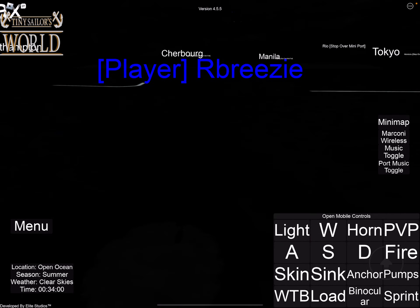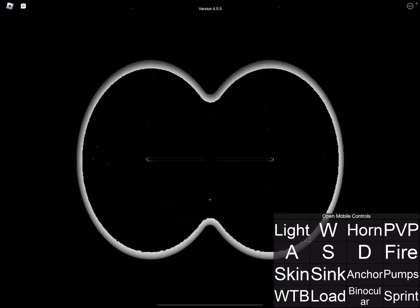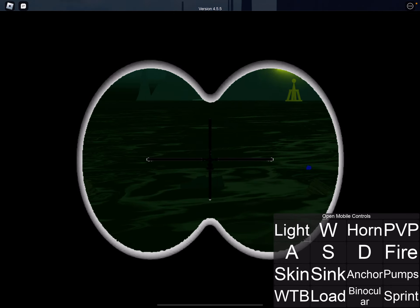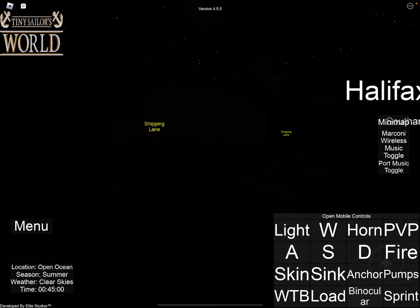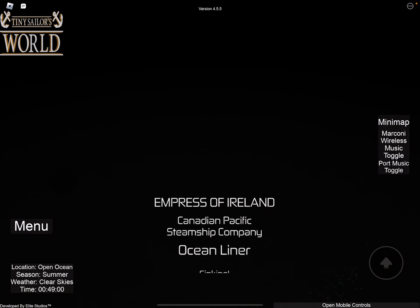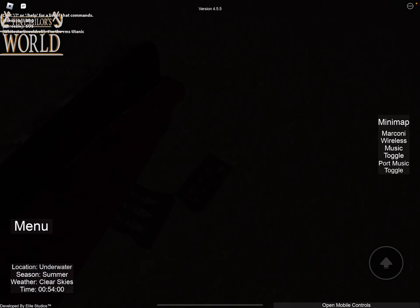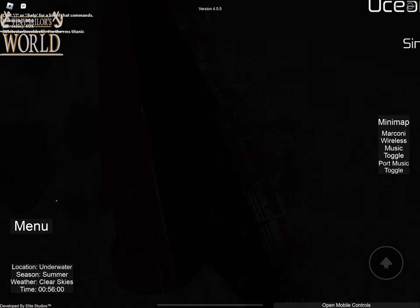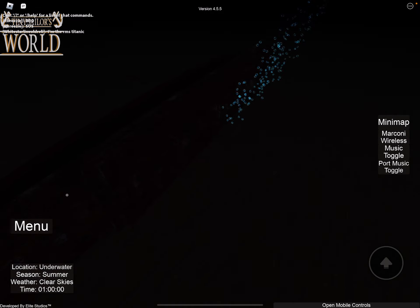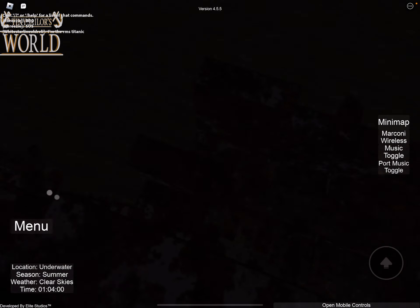Yeah, there are just a few people - can't even see any of them, because there are no more splashes. All the bodies have actually disappeared. Let's go take a look at the wreck now. He's wrecking the Empress of Ireland, just on its side, tilted here - the whole episode is gone.